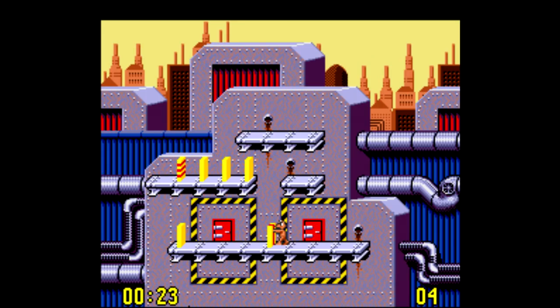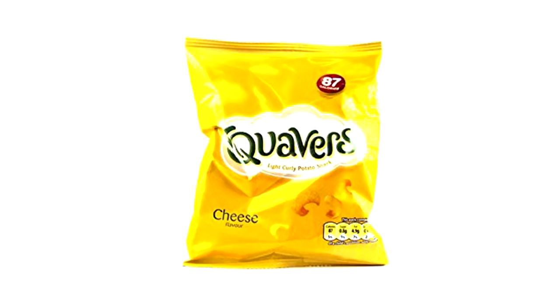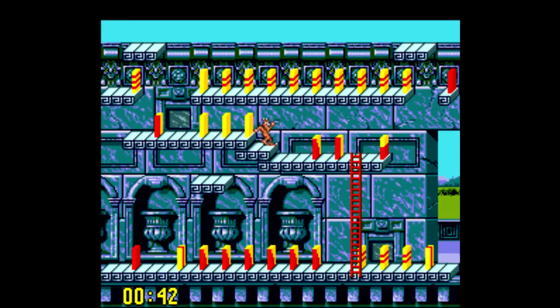Pushover has some weird trivia associated with it though. The Amiga and Atari ST versions were sponsored by a British snack called Quavers, and the story of the game revolves around finding lost bags of the stuff. These things are not in North America, and as far as I can tell, they look like puffy potato versions of Fritos. The Super Nintendo version, both in North America and PAL regions, does not have anything to do with Quavers. Instead, the story's been changed to some rat stealing all your money or something.